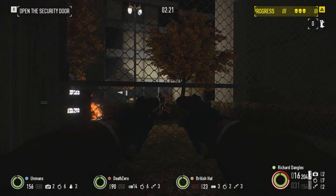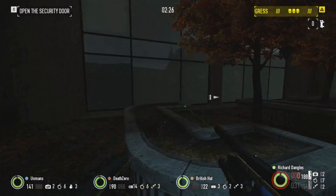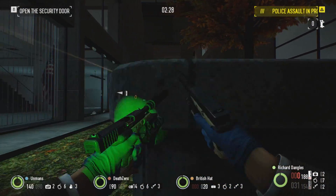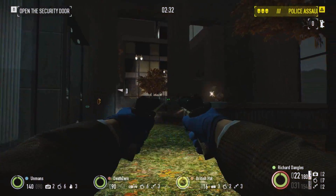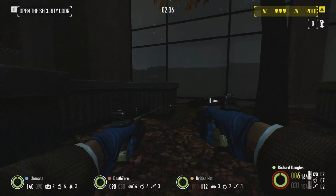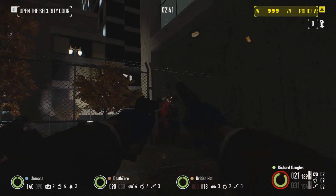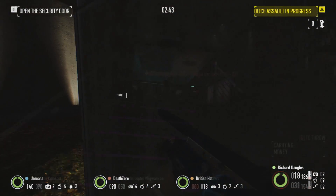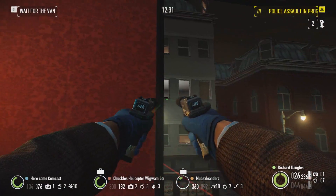When ramping up the challenge to Deathwish, you will notice a severe drop in effectiveness, especially against tasers and cloakers who will require a lot of attention to dispatch. Headshots are critical for ensuring these enemies don't slow your progress, and special care should be taken when dealing with bulldozers. To compensate for this less than ideal damage, you'll want to leverage the Compact's higher than average rate of fire, increasing your effective damage per second.